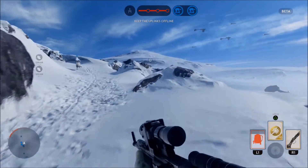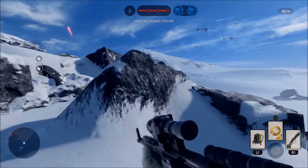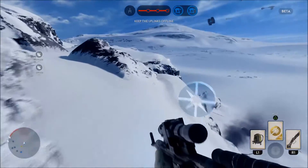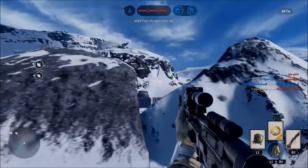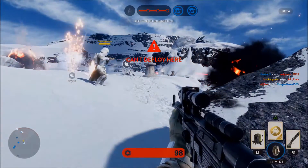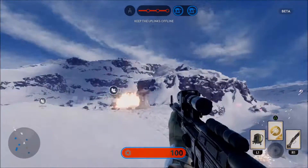The beta has two multiplayer game modes. One is Drop Zone, where you go around and grab drop escape pod things, and they drop power-up things. Like the little blue circles — those are the power-ups, and they give you things like this portable shield that I just deployed.